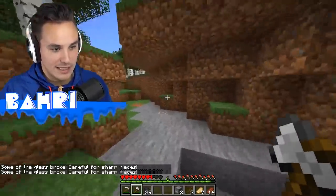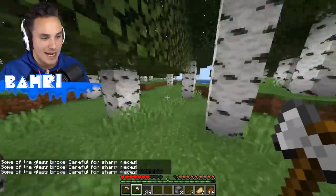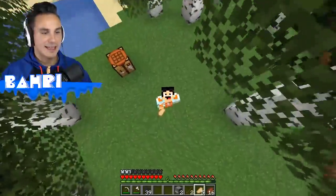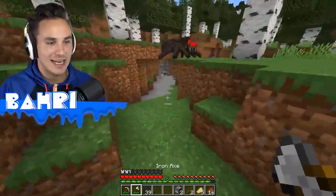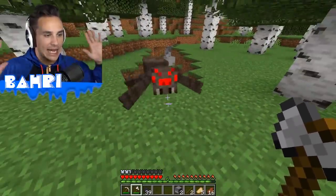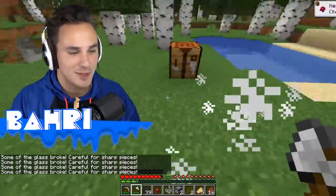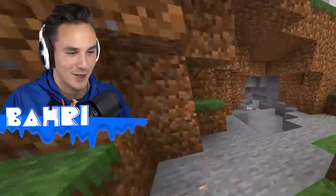When you actually fight mobs with the glass chest plate — oh gosh, looked at the enderman, get away. It is doing a ton of damage because whenever we're hit by the enderman it says some of the glass broke. Careful for sharp pieces. I think the glass shards successfully scared off the enderman. But anytime we take damage from a mob, we're also going to take extra damage because the glass is breaking around us. Chat is literally letting us know: be careful for the sharp pieces.